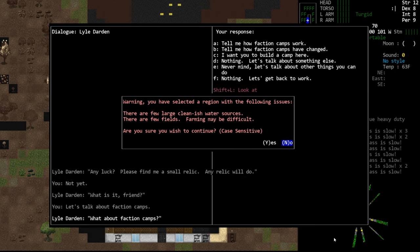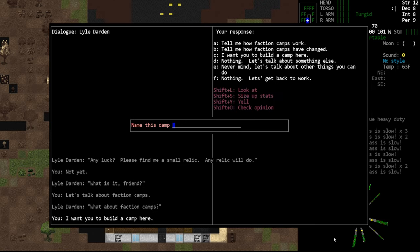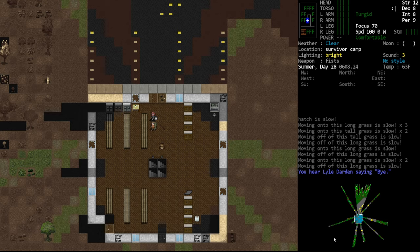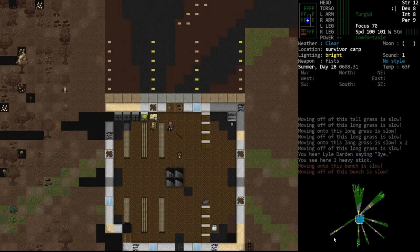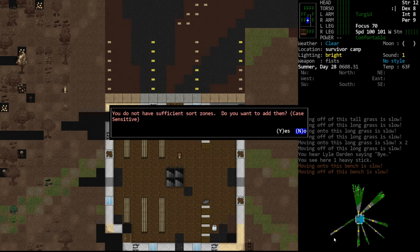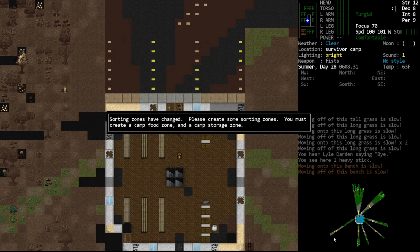I want you to build a camp here. You've selected no water. There are a few fields, farming may be difficult. That's fine, yes. Name this camp — shelter, sure. So Lyle has formulated the camp. Put the bulletin board here in the corner. Sufficient zones — yes, we should do that of course.